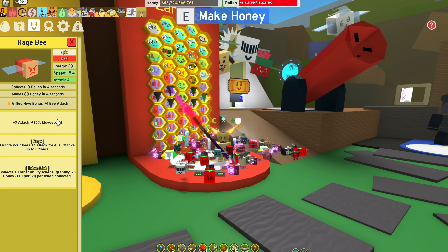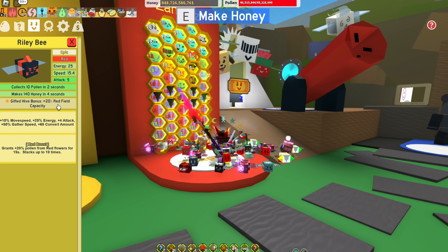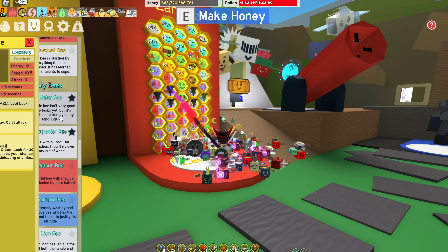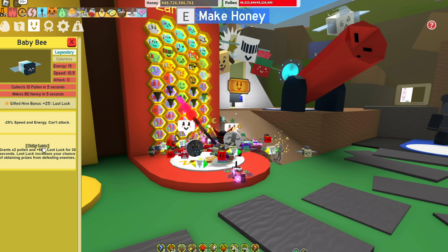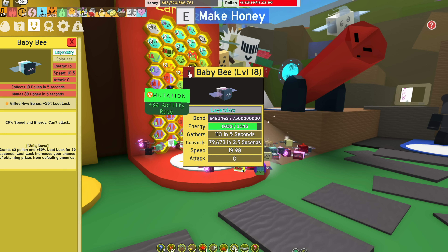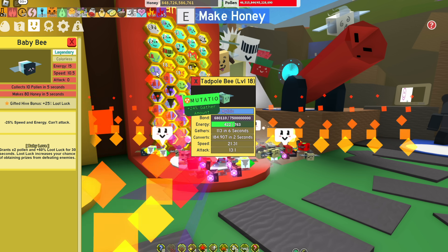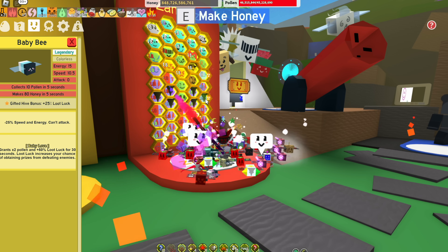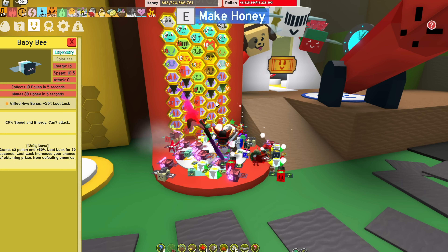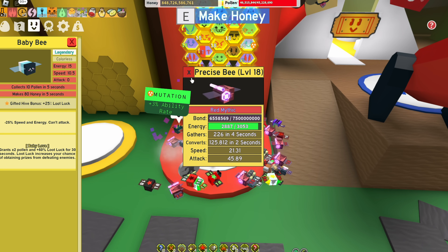You need a rage bee just for the gifted bonus — that plus 1 bee attack. And then you're going to want a gifted Riley bee for that plus 20% red field capacity, because red doesn't have that much capacity to begin with, so that's really going to help you out. You're going to need either 2 or 3 baby bees. I have 2 gifted baby bees right now. You want to make sure you can get the ability rate on them — if you can't, then you should have 3. If you can have the ability rate, you can probably get away with 2 because tadpole bee will also give you some baby love if it's gifted. I'd try to go for 3 of them right now and swap that out for the commander bee, because that extra luck is going to be important just for when you're doing the rest of your boosts.